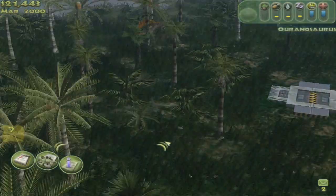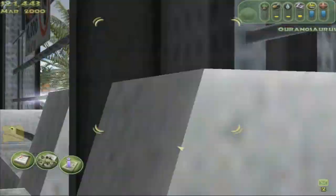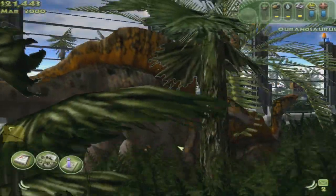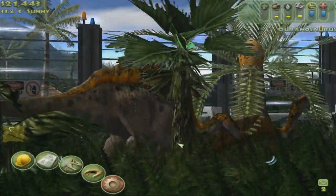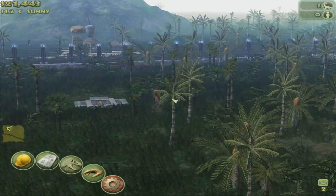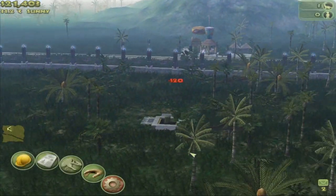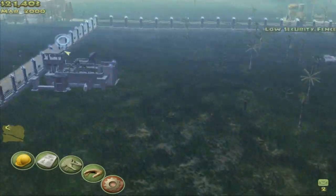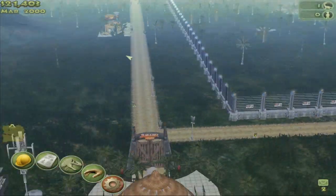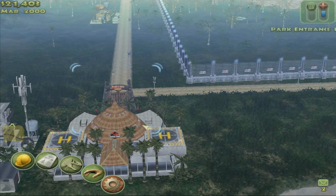Hey, you done freaking out here, little Oranosaurus? You guys are just hanging out. I'm just going to dispense a bale here so you guys can eat. There you go. So we have some amenities, we have the path, we have everything we need. Let's open our park.